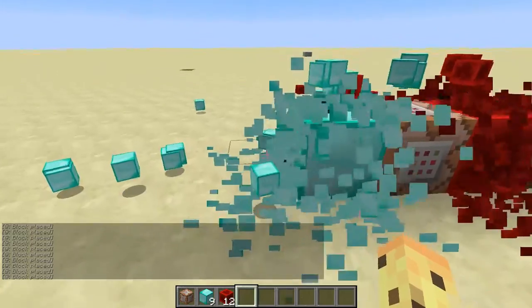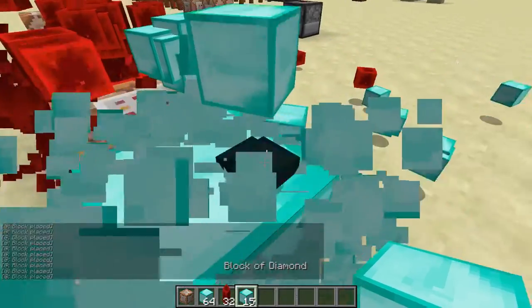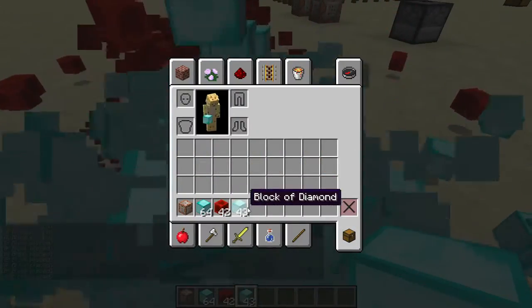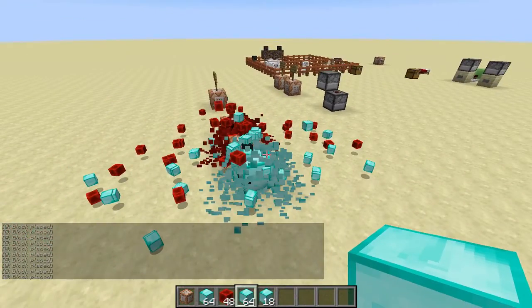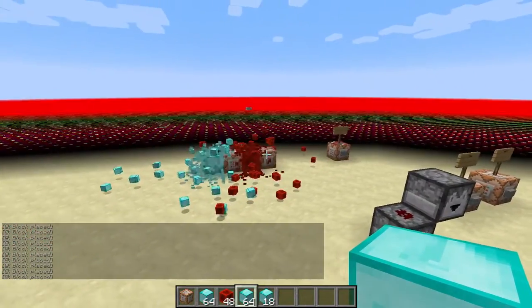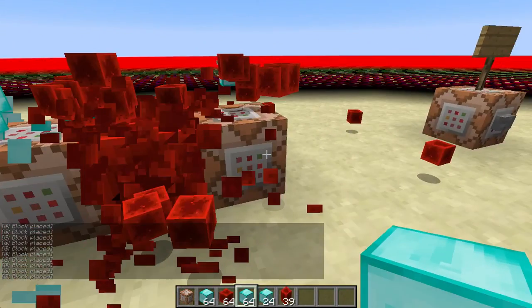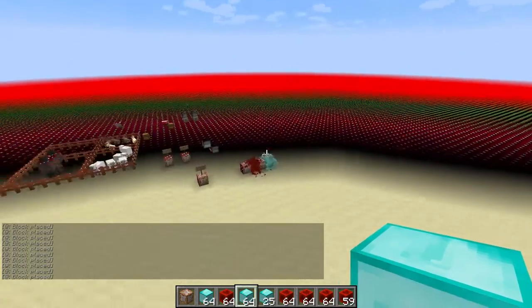And there we go — it just has a spasm and it gives you unlimited, just unlimited everything. My inventory is just getting filled up. What is going on? I have no clue what's happening — usually that doesn't happen when you do this.